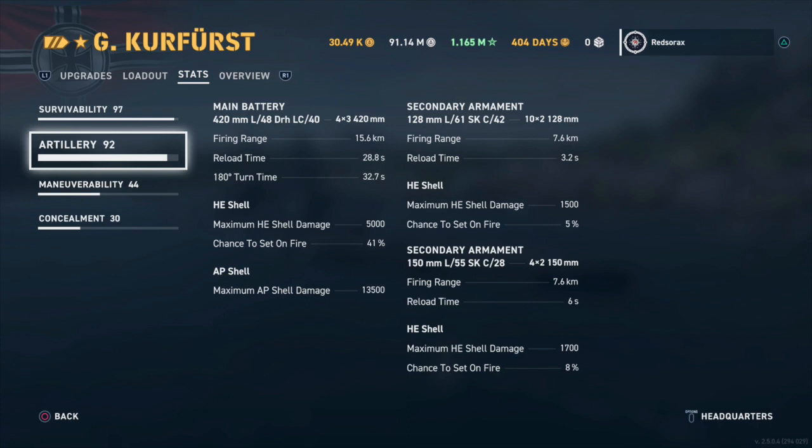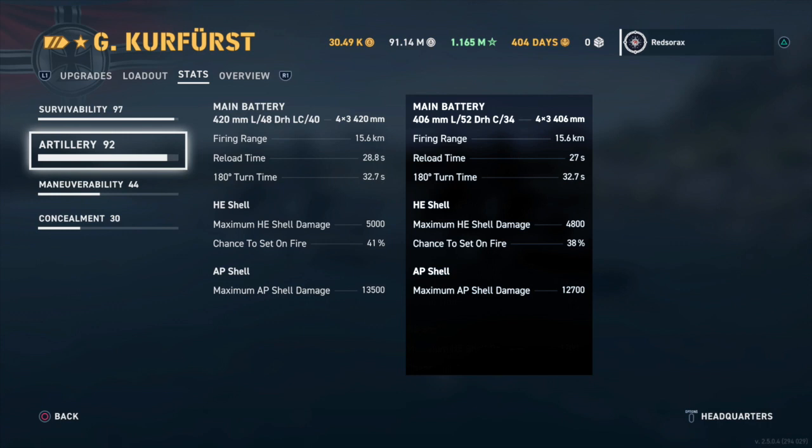With the standard 406mm guns you have the exact same firing range but a 1.8-second faster reload. However, the AP damage per shell is 12,000 less than the larger guns, with only 200 less on HE maximum damage, and you also lose 3% chance to set fire.